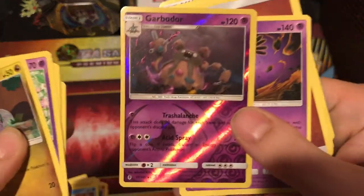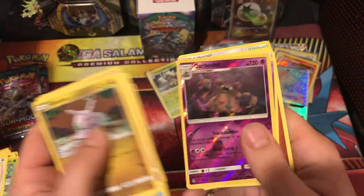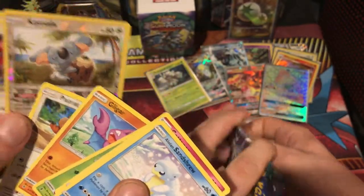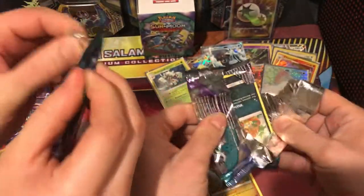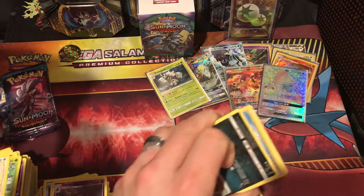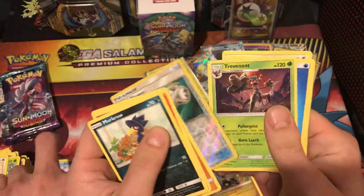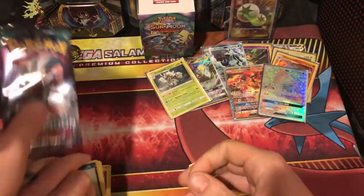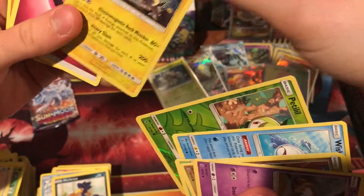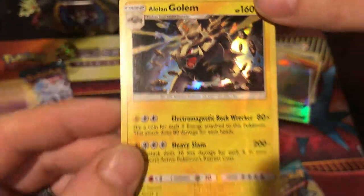Garbodor. So YouTube can hear you say Garbodor. Talonflame again. Ooh, that's a koala — but it's called Komala. So original, how did they come up with that name? Reverse holo Field Blower — that's like the name of a booker. Rolling Golem. It's a nice card.